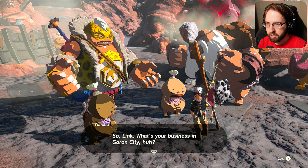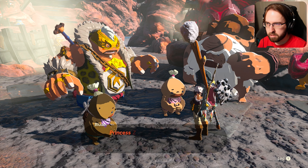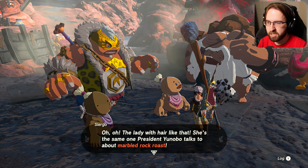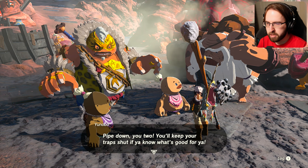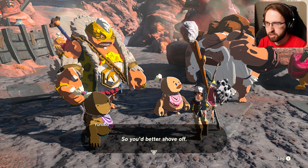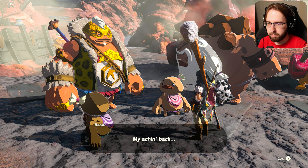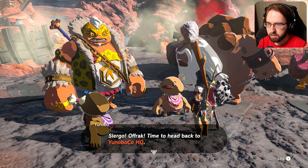Unobo's becoming a meanie. You hear that, Bluto? You're not needed around here anymore. So, Link — what's your business in Goron City? Princess Zelda — you're wondering about any strange goings-on? I heard she's gone missing but you're telling me she's still missing? The lady with hair like that — she's the one president Unobo talks to about marbled rock roast. Wait, he talks to about marbled rock roast? Pipe down, you two. Goron City is the picture of peace and we can't help with Princess Zelda, so you better shove off. I've got to go get more marbled rock roast — can't afford to keep her waiting. My aching back — stodgy old guy sticking your nose into things. Time to head back to Unobo Co. HQ.